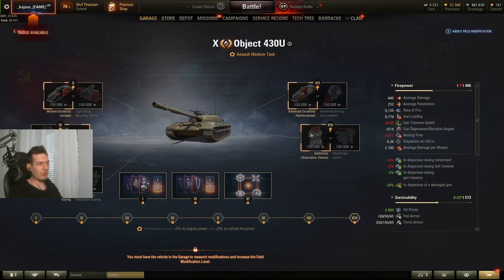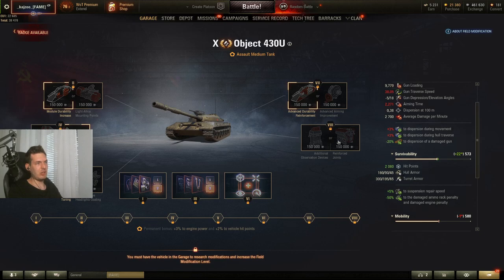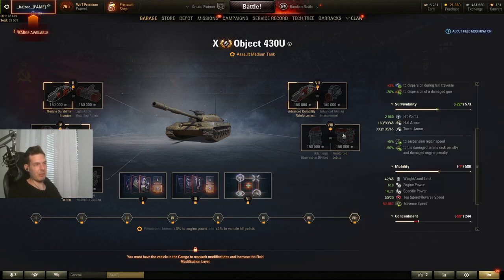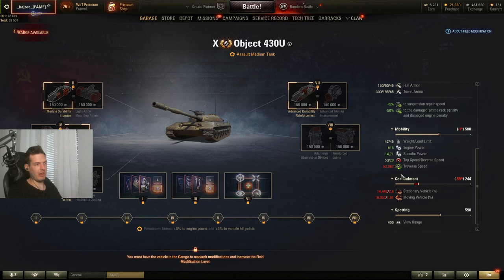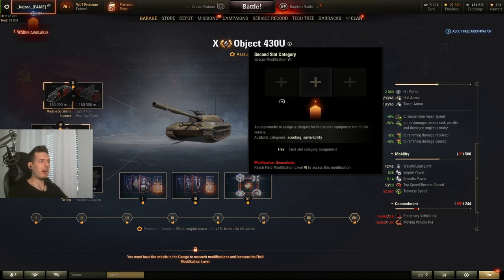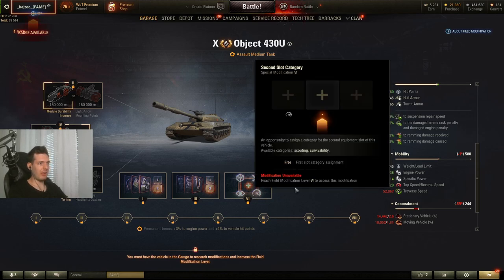On the fifth modification, take the engine power over view range. Engine power and HP are raw stats — that's what you need. The plus 3% dispersion penalty won't matter as much as the engine power gain in the long run. In the second special slot, you can select the HP booster to push over 2,200 HP, which is great for the 430U since you'll be trading frequently with opponents.